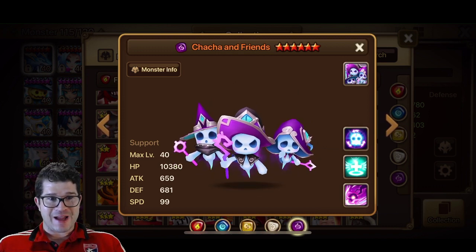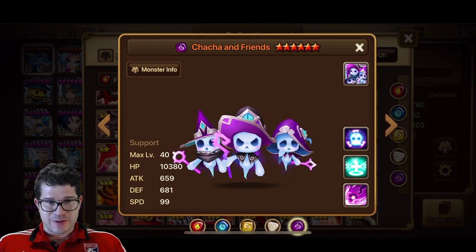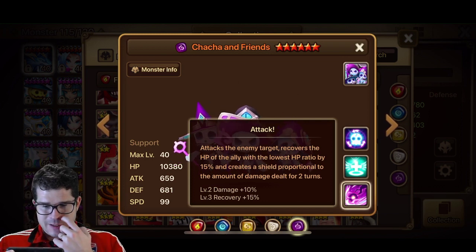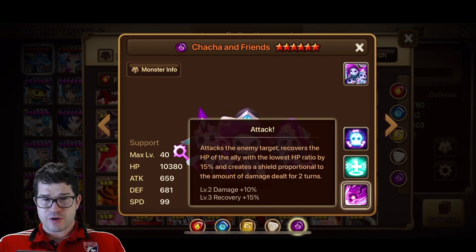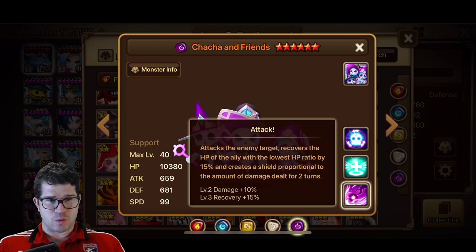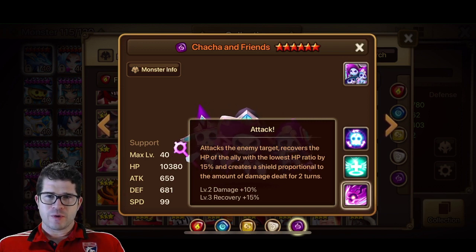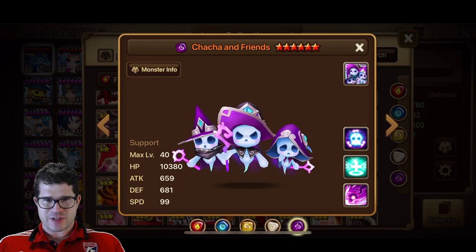Alright, let's look at Cha-Cha — reminds me of Hazel and Cha-Cha from the Umbrella Academy. Skill 1 is different: recovers HP by 50% and creates a shield proportional to the damage dealt for two turns. So I'm assuming it creates a shield on itself, which is interesting. A shield off of skill 1 — I don't think we've seen that before. We've got shield as a passive, like Khmun and stuff like that, but not off skill 1.